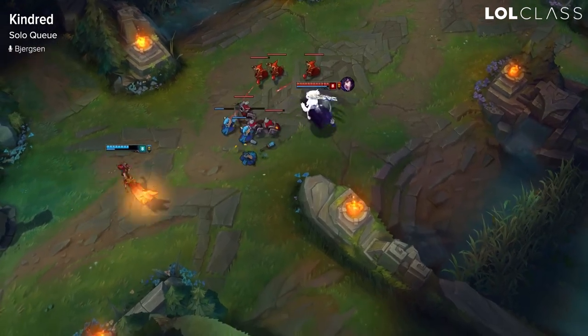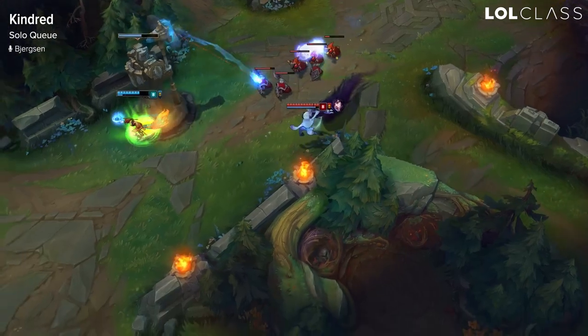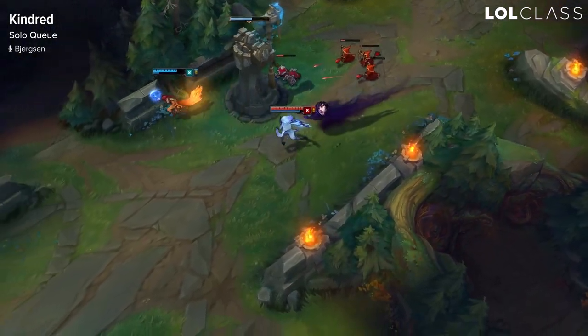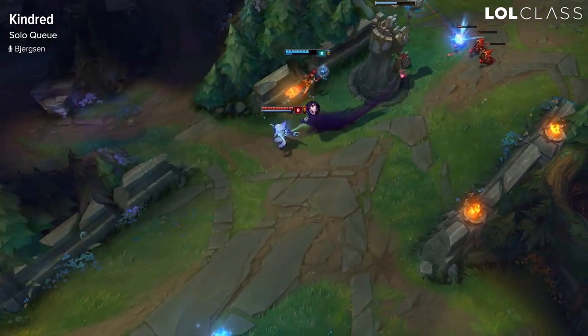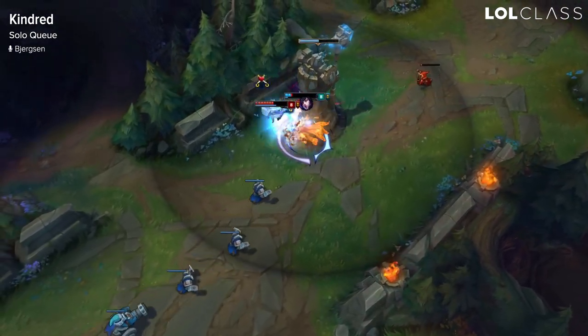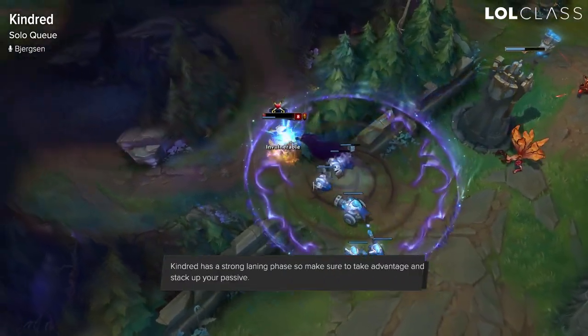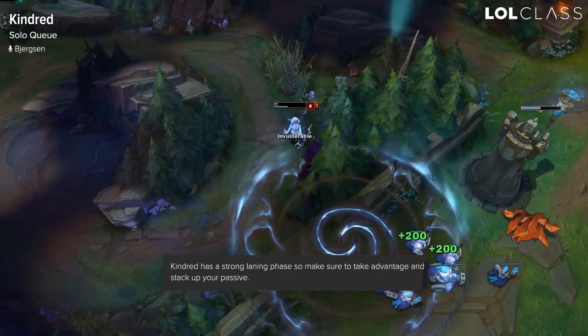Kindred is actually pretty good in solo queue because you can get an early lead and snowball from it. The only real problem is you need to make sure you have some kind of magic damage on your team, or your team is just not going to do any damage later in the game if they stack armor. So generally if you pick Kindred early, ask if someone else can get some magic damage, or pick her later, because it is very rough if you have no magic damage on your team.